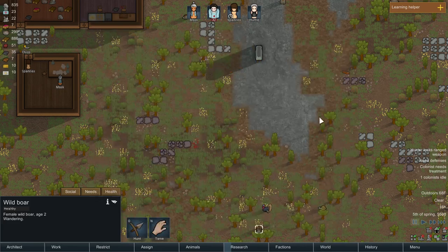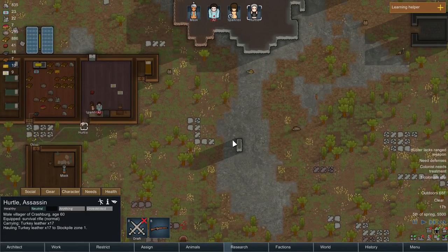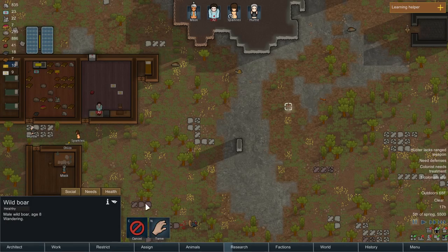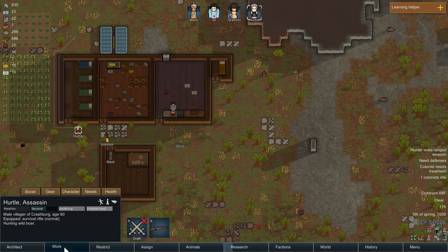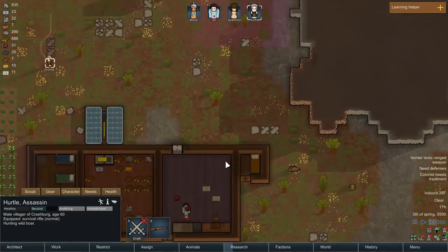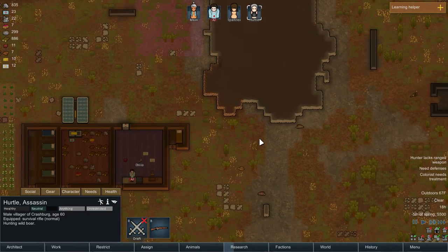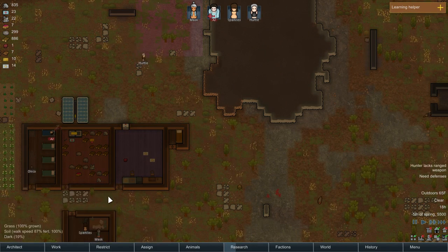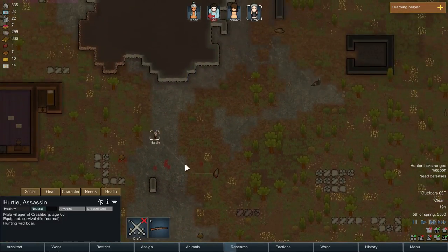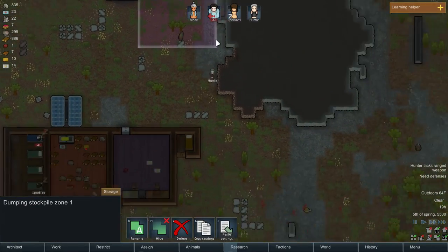Now that we have somebody with a gun who can use it — meat amount: 63 meat from a boar. Let's take care of that boar, and that boar, and that boar. Use it to hunt. Let's go on a boar hunt. He has some range now. Got that boar — you're gonna haul him to the stockpile or dumping ground.